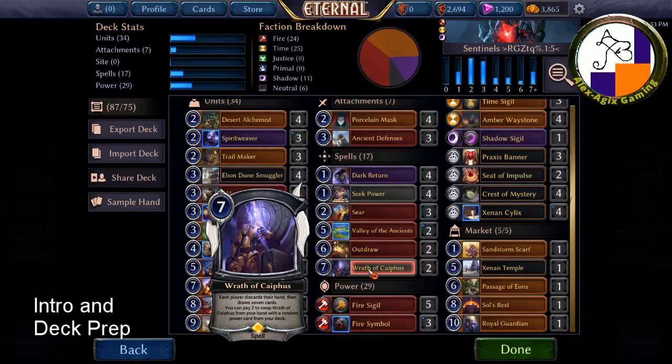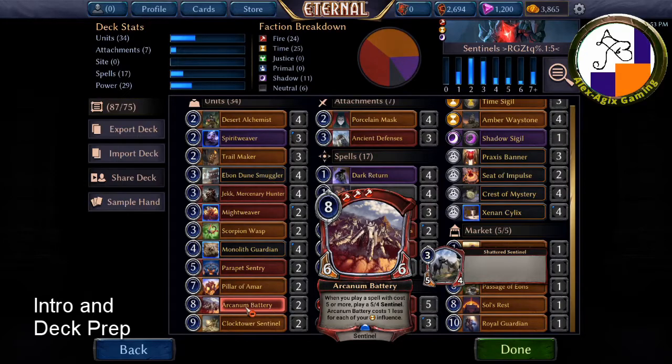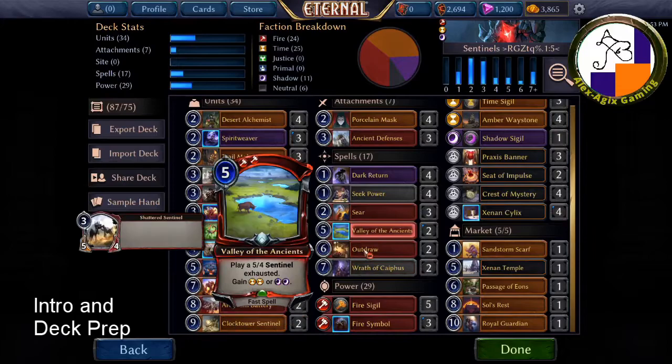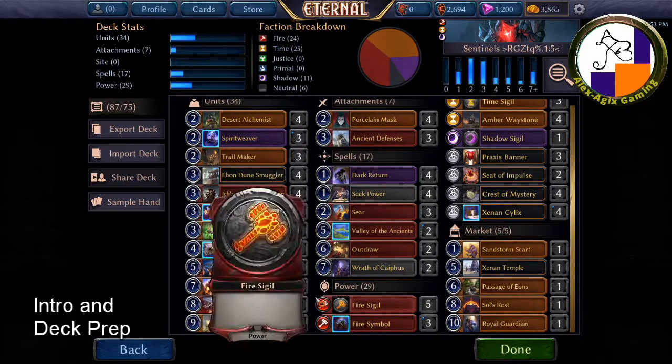Wrath of Kyphos is mainly used early to mid game to get power out of your deck. Then there's Arcanum Battery — when you play a spell with cost five or more, play a 1/5 Sentinel. It costs one less for each yellow influence, so it usually doesn't cost the full eight. It always costs three fire influence though, which can be tough, and that's why I don't have too many five-plus cost spells — just three of them.